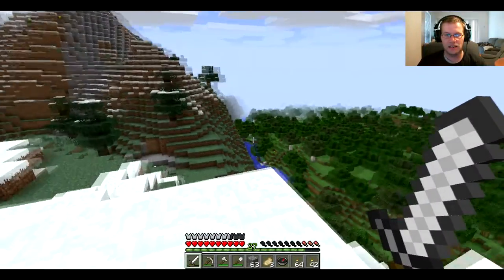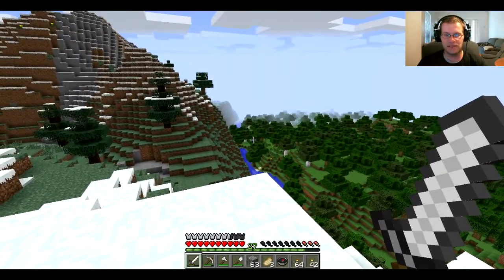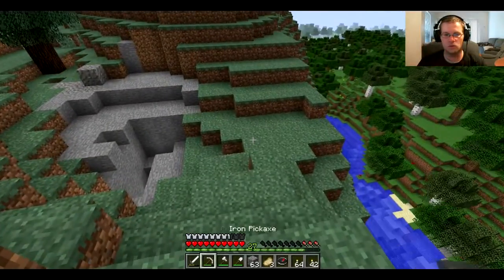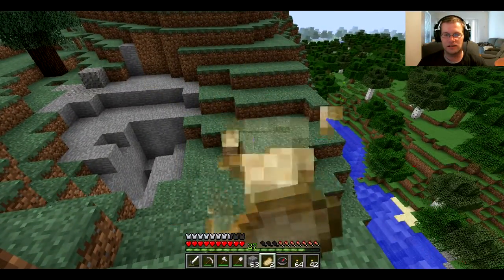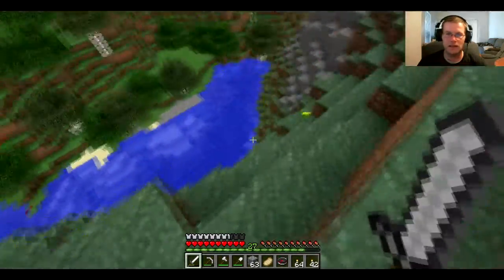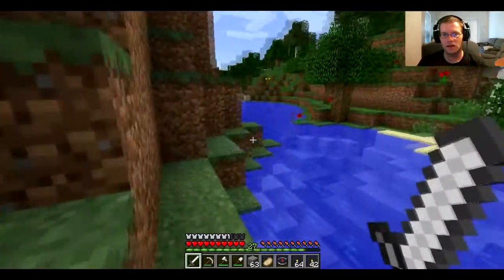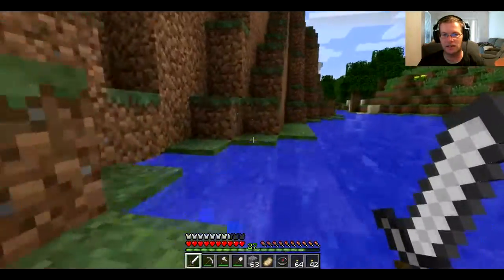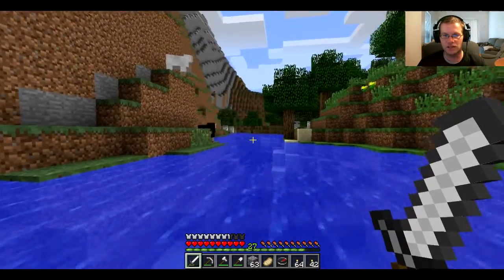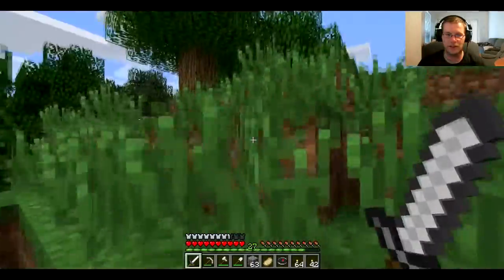So I'm thinking we can either go along the mountains right here, or we can go that way along the mountains in the back way. This looks like a little bit easier terrain, so I think we should do that way. I need to eat - I'm really bad on food. We're going to go this way. Now we have the compass, guys - I feel more comfortable knowing where I need to go home.